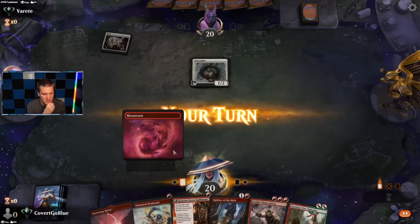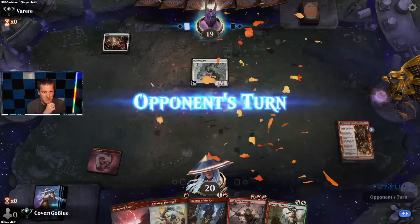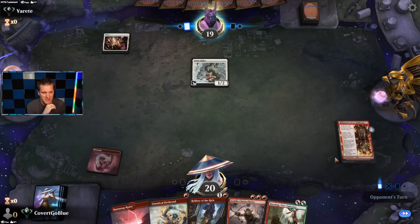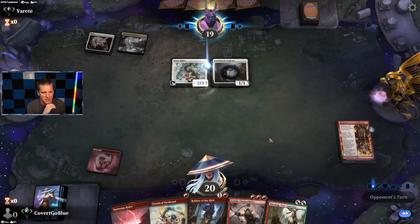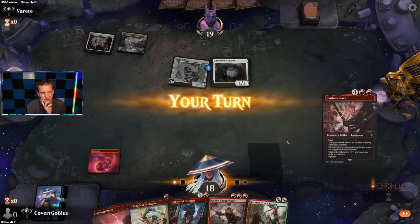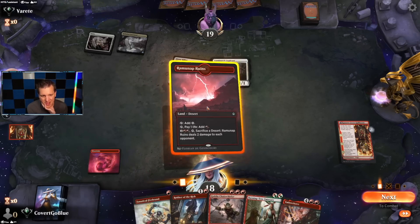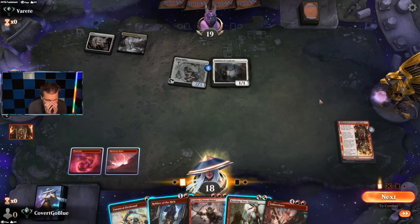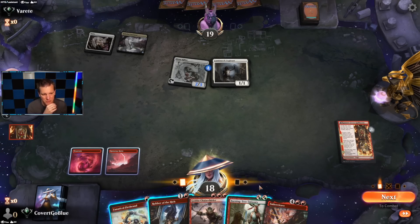Giant Killer on one — look at this hand. Is this going to be another Human deck? I'm new to this meta, I don't know how things work. If they somehow miraculously have a 2/3 — okay, but they attacked with it. I think I need to kill that Luminarch Aspirant but I also really want to play this Robber of the Rich. Yeah, just play out the creatures — we have an Embercleave in hand.